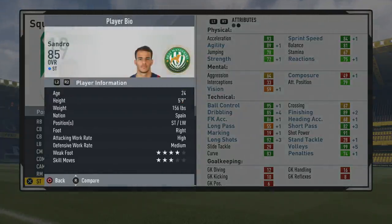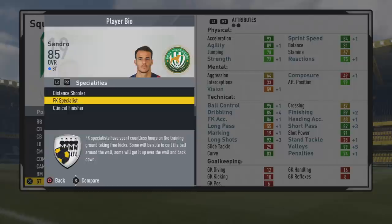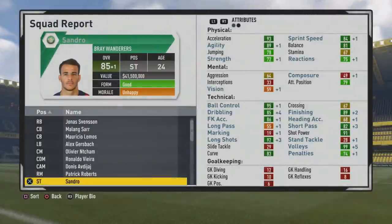We'll take a look at the play information to see if he's picked up any specialties. You can see he has picked up the distant shooter, free kick specialist, and clinical finisher specialties. We'll take a look to see where he fares in the calculations of other positions as well.